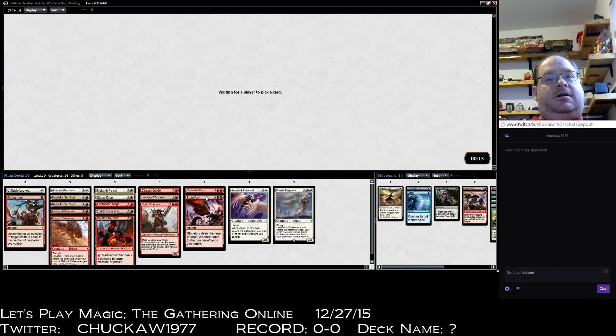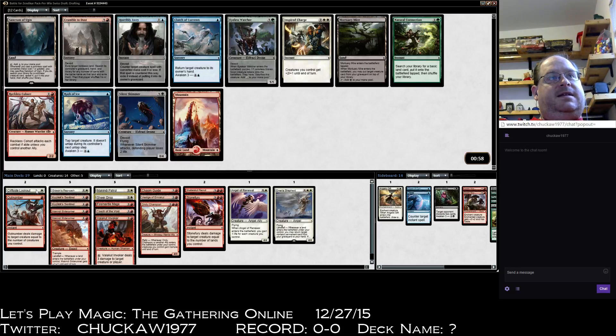Where I might start cutting is the Cliffside Lookout if it comes to that. The Sanctum of Ugin isn't good. There's some decent blue in here — Clutch of Currents, Rush of Ice. The black's good, the green's bad; Natural Connection is the only green card I like in this pack.